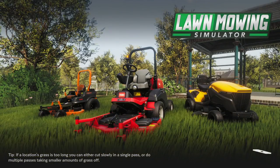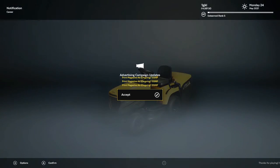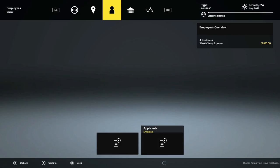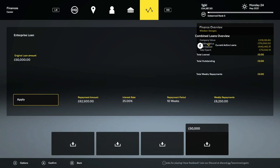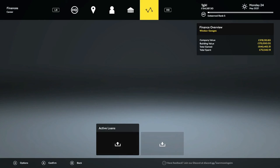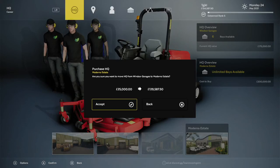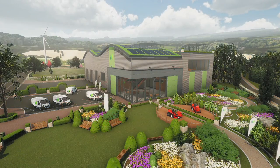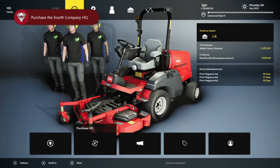And we're done. We made it to Esteemed rank 5, so one more — probably like 4,000 RP or something — and we'll get to the final rank. What we're going to do is go to the loan application and purchase $350,000 in loans. First thing after is go to our Purchase HQ tab. We're going to upgrade to the Moderna Estate, which is going to get us the Top of the Mountain achievement for purchasing the fourth company headquarters.